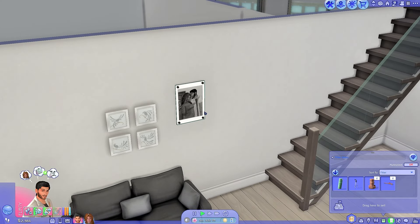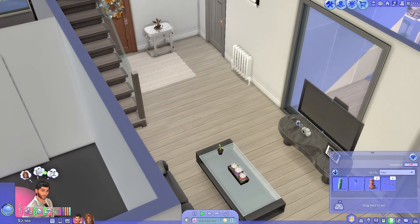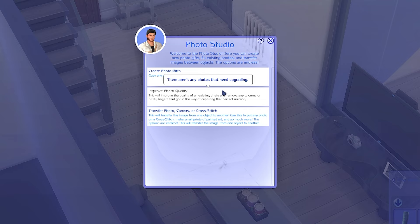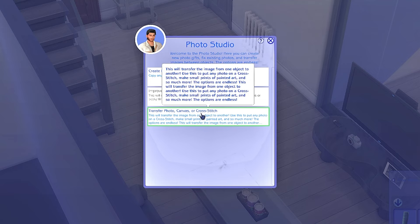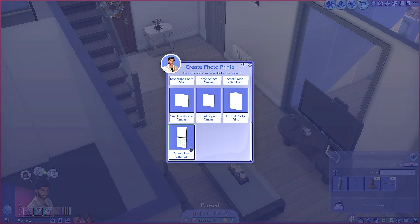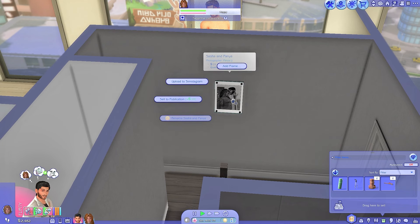Another thing you can do with this mod — I think it's also by Ravishing — is this photo flash drive storage item. If you click on it and go to 'Photo Studio,' you can improve photo quality, transfer photographs onto canvases as if they're paintings, create cross stitches, calendars, portraits, and loads of other things. So if we wanted to make this picture into a painting later, we can do that. We place it upstairs with a little white frame.